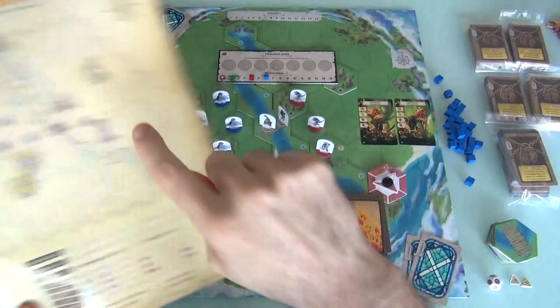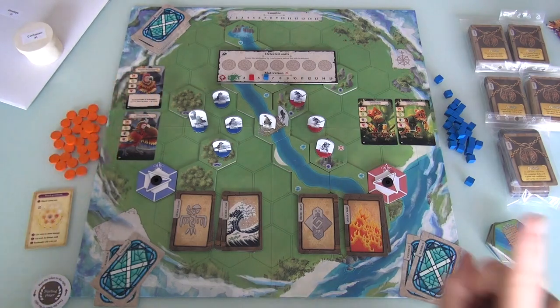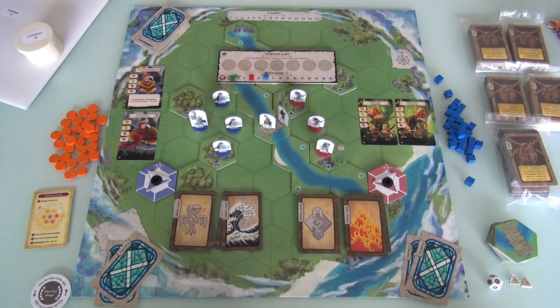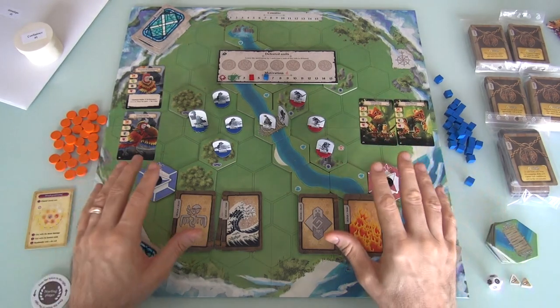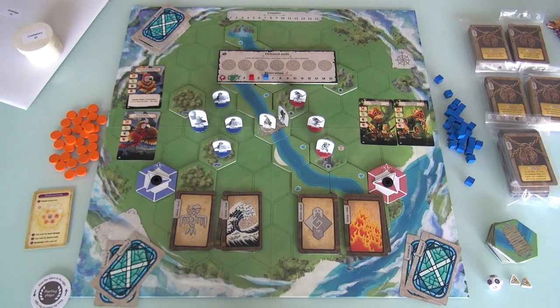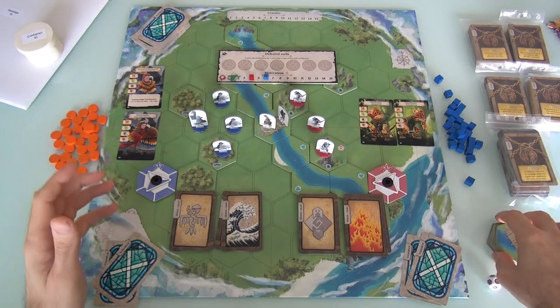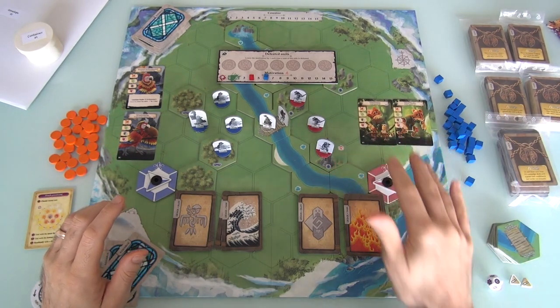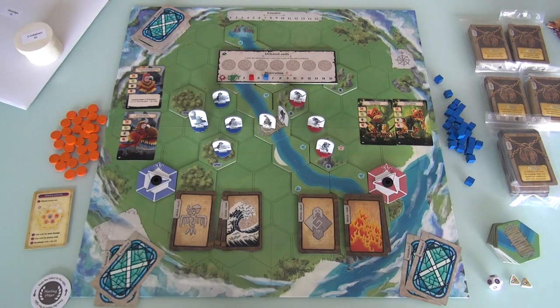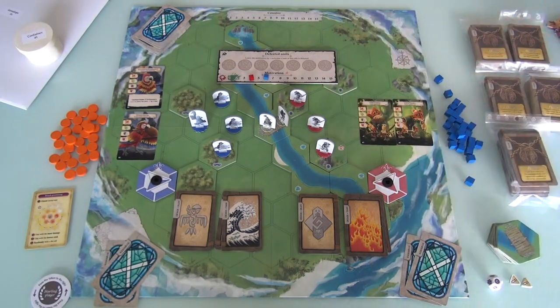I've already got the map set up and the units deployed. Because of a spark of greed, the Macaw Nation is unprovokedly invading the Ocelot Nation. This is a fantasy world of anthropomorphized creatures — basically the same universe as the Dale of Merchant deck builders, which I've already done run-throughs for. The invading Macaws are trying to strike fast and hard. In this particular scenario, the Ocelots had no idea that the Macaws were coming, which is why at the beginning their motivation is at four.